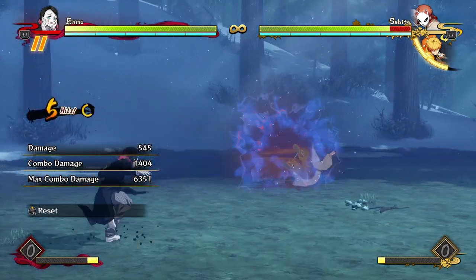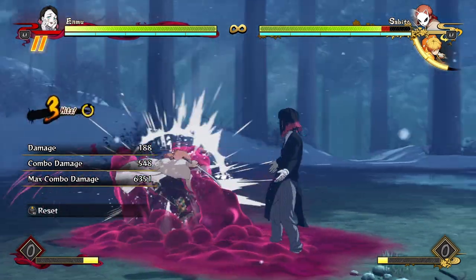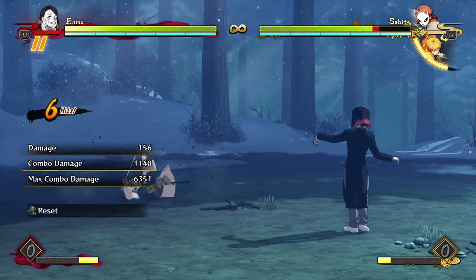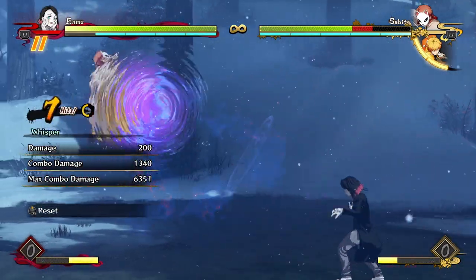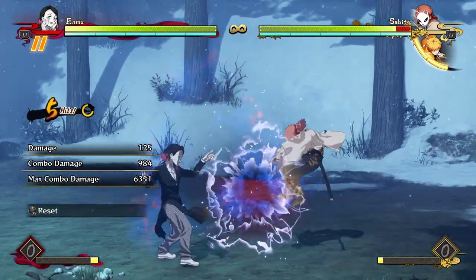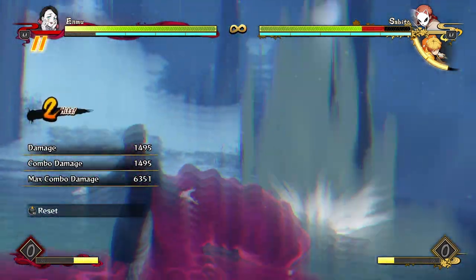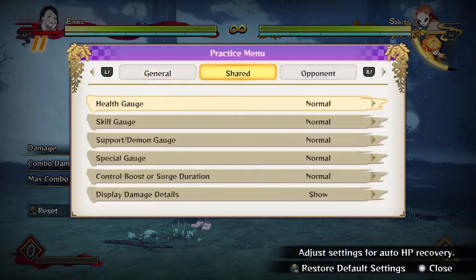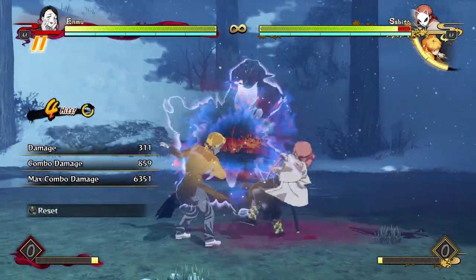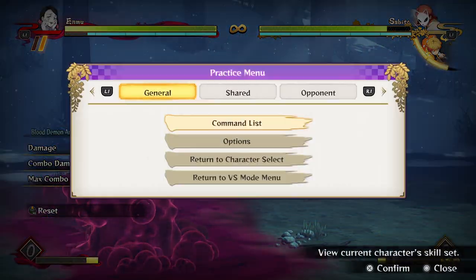His down combo I don't use very often unless I'm literally out of everything and just want a hard knockdown to build some meter back. His up combo I also don't really use much at all, except for some unique combos where you can cancel it into his special one, which can lead to some interesting situations. If the opponent was blocking that, they're at a disadvantage and you can go for some cool pressure.